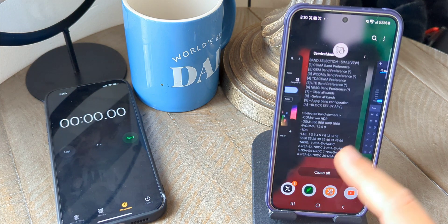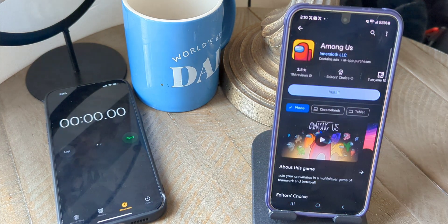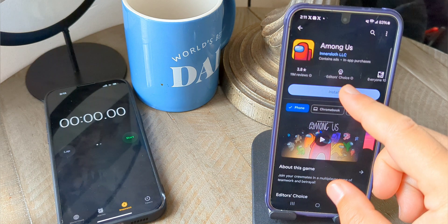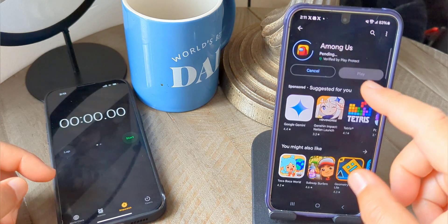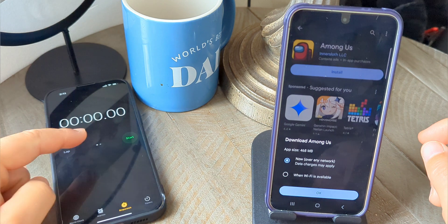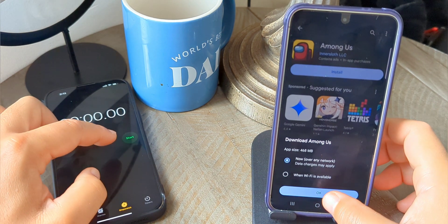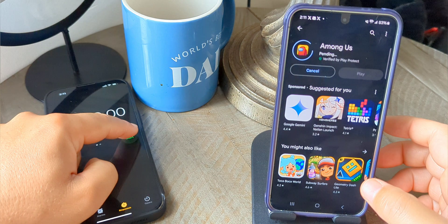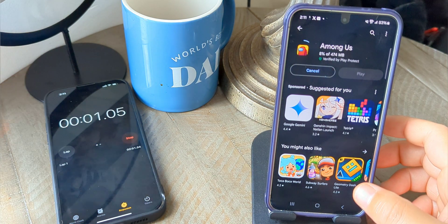Now let's switch over to applications and install the Among Us game, which is about 470 megabytes in size. We're going to hit install and start the stopwatch as soon as the network begins downloading. Hit okay and we are off.